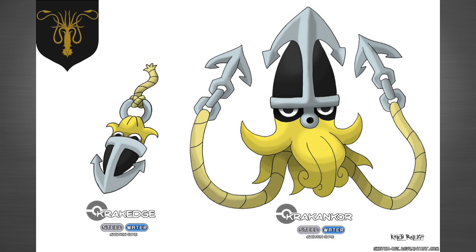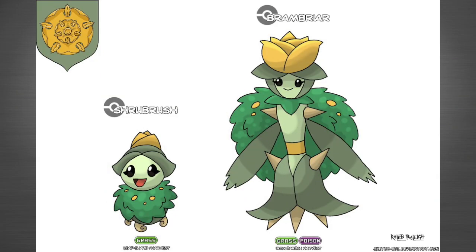The first evolution Pokémon is called Crackage and the second evolution is called Krakencore, and it is a steel/water type. This is how it looks — it's a pretty cool looking Pokémon. It follows the sigil design very closely. Pretty cool.